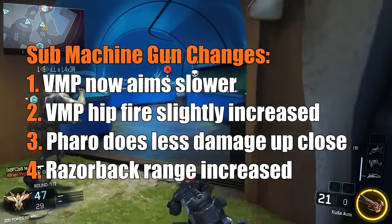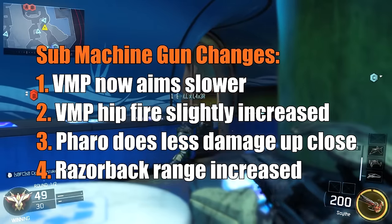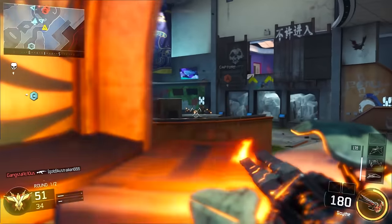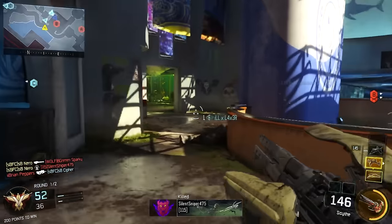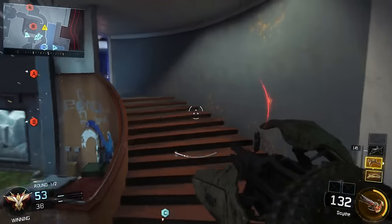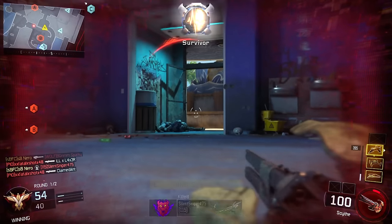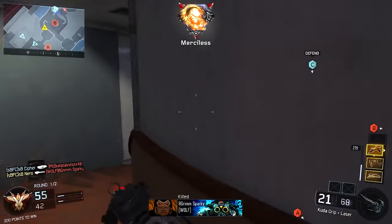Moving to submachine guns. The BMP got two small nerfs: its ADS time has been slightly increased and its hip fire spread has been slightly increased, both to match other submachine guns. The BMP hasn't gotten too big of a nerf, but it has been slightly adjusted to be in line with the rest of the SMGs in the game. Typically all submachine guns have the same ADS time and hip fire spread. The BMP was a little bit better at launch, so they brought it in line. They haven't changed its fire rate, damage, or range.